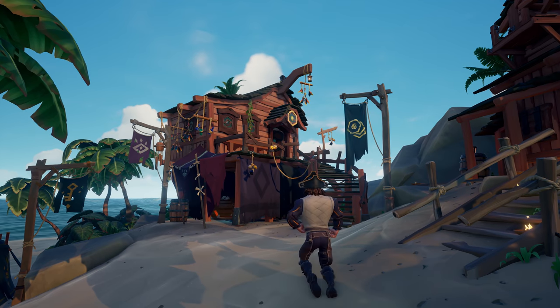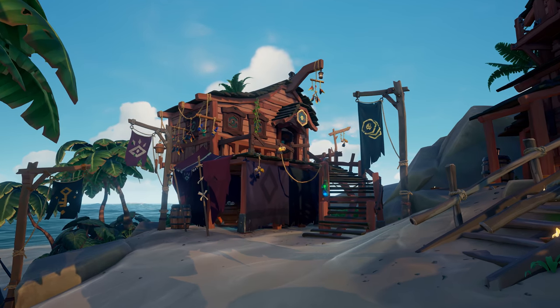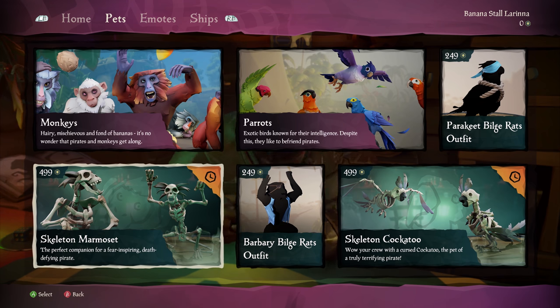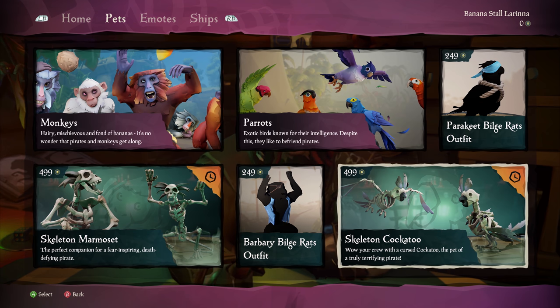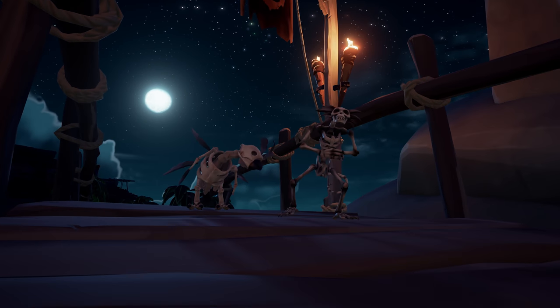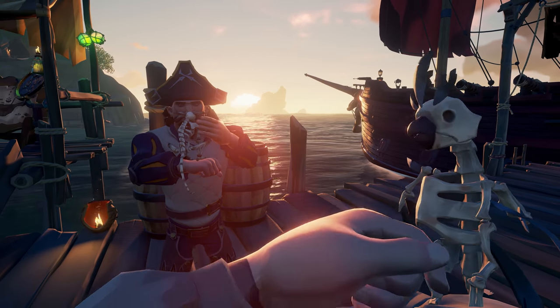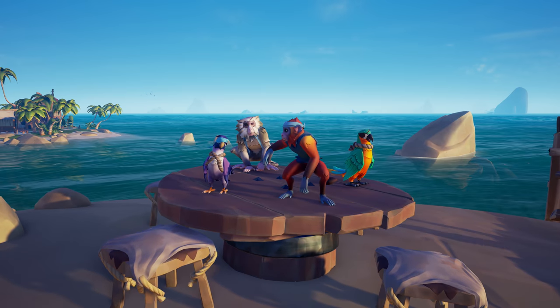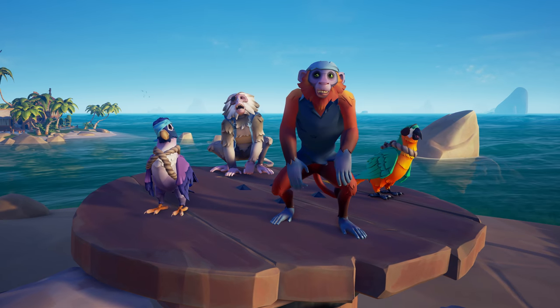And over in the Pirate Emporium, there's even more new and exciting goodies in store. Celebrate this spooktacular season in style with the new Skeleton Marmoset and Skeleton Cockatoo. These cursed critters are the perfect companions for those who understand that beauty is only skin deep. Plus, there's new Bilge Rat outfits for the Capuchin, Barbary, Macaw and Parakeet.